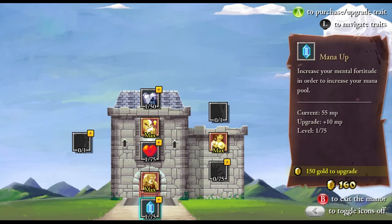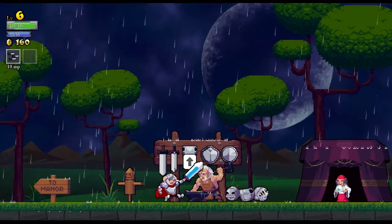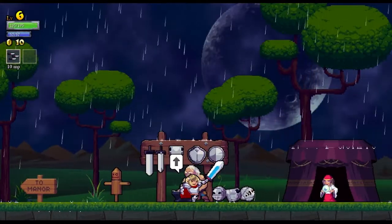Okay, 160 gold. I may have enough to buy something. Let's see. Got a new helm — excellent. So I equip that. There we go.